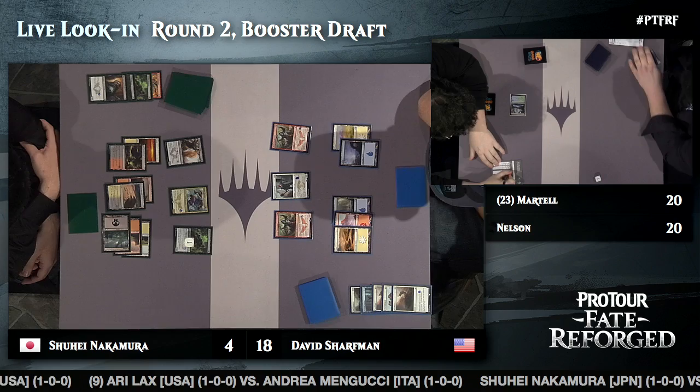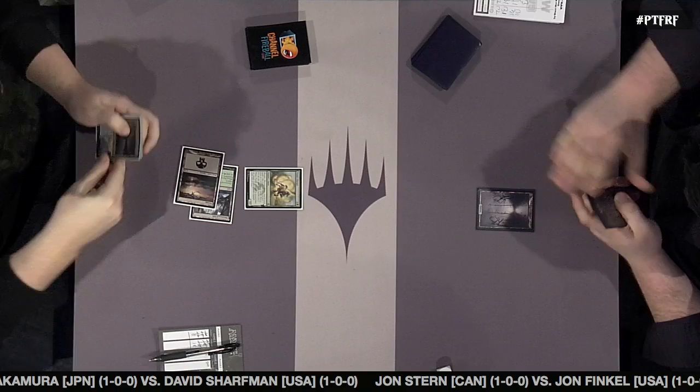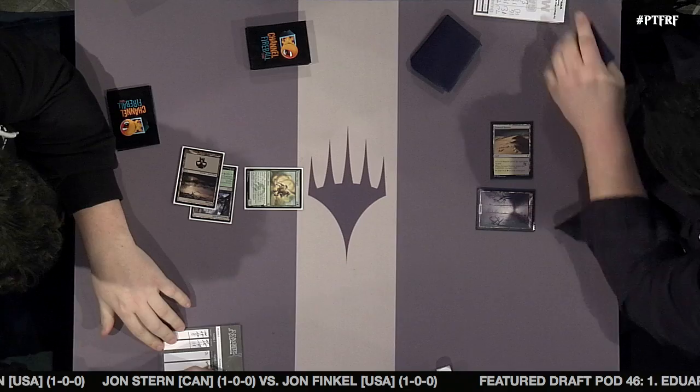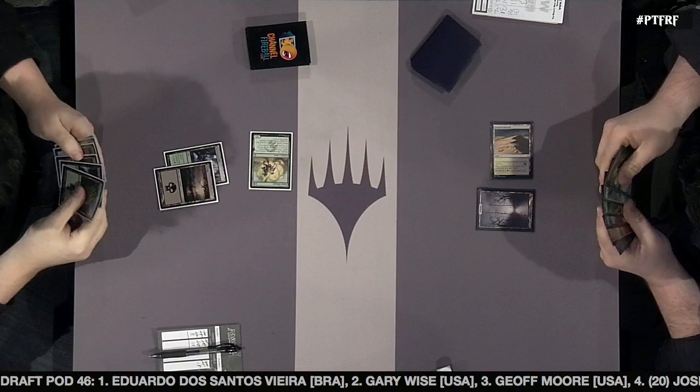Game two is underway between Tom Martell and Brad Nelson. A Thornwood Falls — blue and green mana — leads things off for Tom, boding a better start. Tom faces up a Temur Charger — beating in for three on turn three is awesome. In this format, two-drops are really scarce; getting a 3/1 down on turn two is a great start. In many cases it gets in for three damage and then trades with a Morph, and you're perfectly happy with that for a two-mana investment.